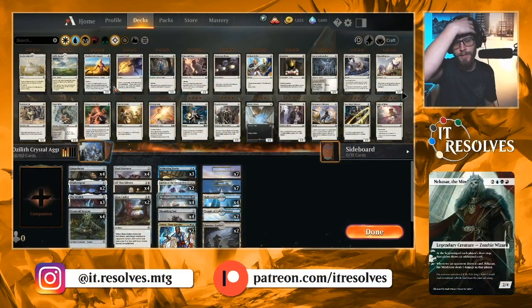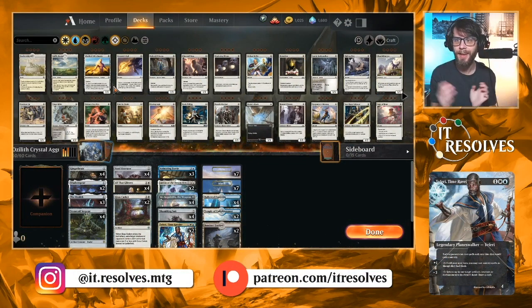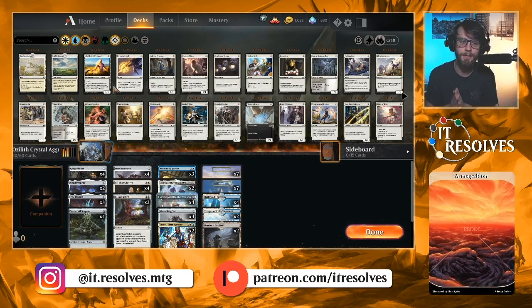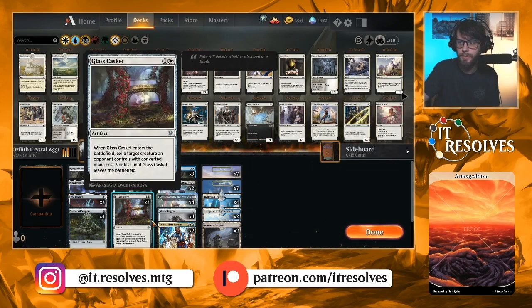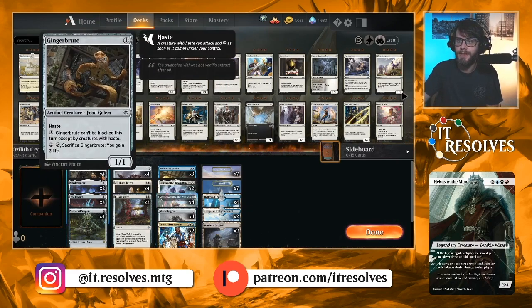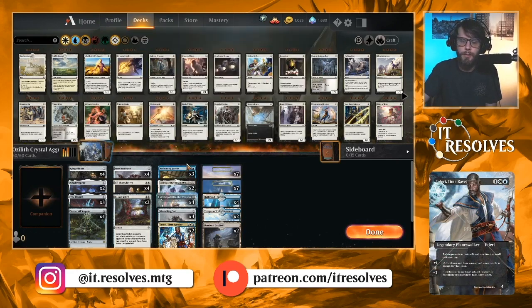Welcome to another gameplay video today. I am so excited to play this deck — this is the Ozolith Crystal Aggro deck. This is one that I've seen myself up against a lot and found myself really wanting to play. Very cool list, obviously focused around artifacts and the Ozolith, as well as Mechagodzilla and Crystalline Giant. We'll go through the list here. First of all, it's running 22 lands — this is an aggro deck, we curve out at three, so we don't need quite as many.